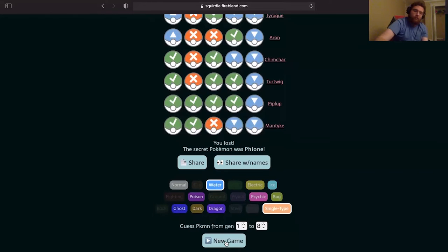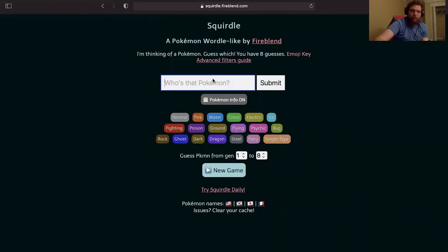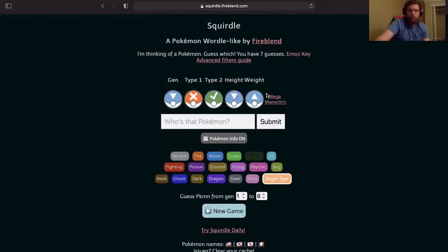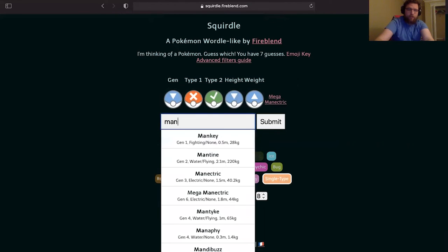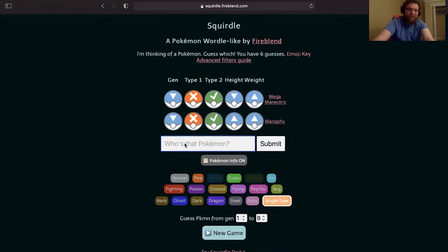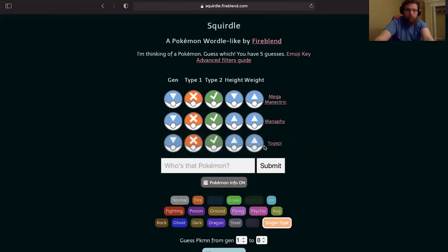So hopefully I can get 1 for 3 — that's what I'm going for, I think that's okay. Let's start with Mega M and Necrozma. Single type again, great. Okay, lower than gen 6. Let's go for Manaphy this time. Lower than that. Let's go with Togepi. It's gen 1 — okay, this helps a lot. Single type in gen 1.